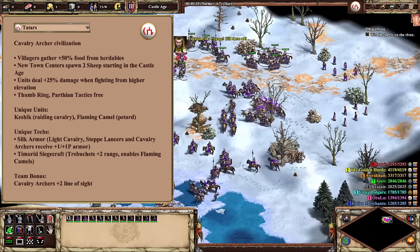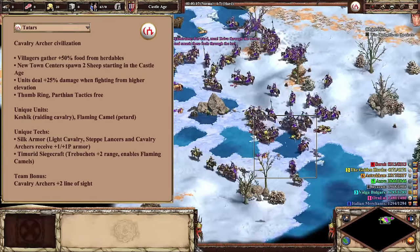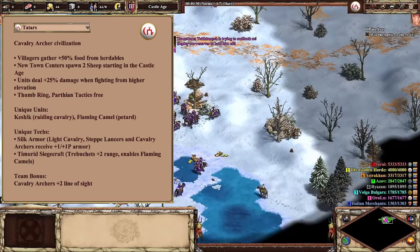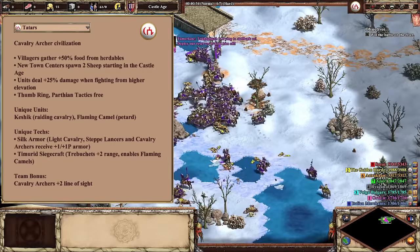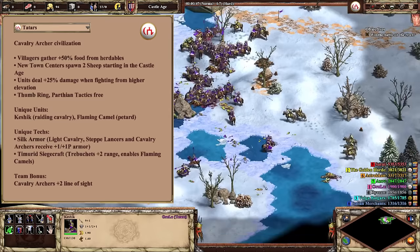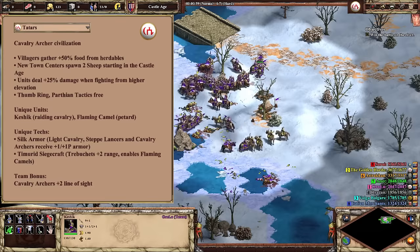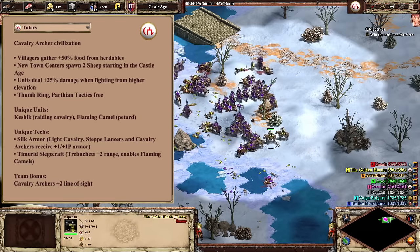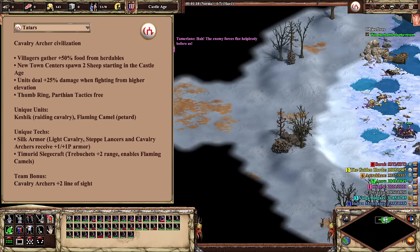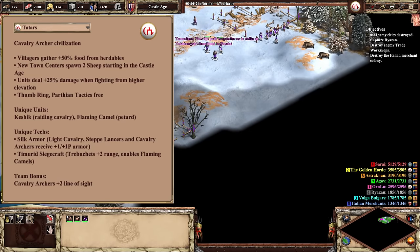Once more to the steppe, we now turn to the Tatars. This is the last Last Khans civilization, and is going to be only one of two to be given the cavalry archer designation by the tech tree, the other being the Mongols. Tatars have their eco bonus of herdables lasting 50% longer, which is more of a Feudal Age bonus, as the Tatar player is better able to delay switching into farms than most civs. In mid-game, Tatars also get a couple of extra sheep with each additional town center built. The most broadly applicable military bonus is that all units and buildings deal an additional 25% damage when fighting from higher elevation. This already makes Tatars a very tactical civilization, as placing your powerful ranged units on the high ground can go a long way in giving you the advantage in an otherwise even battle.